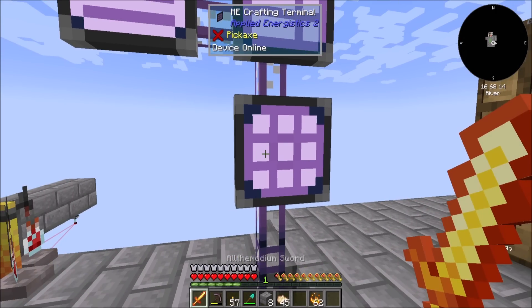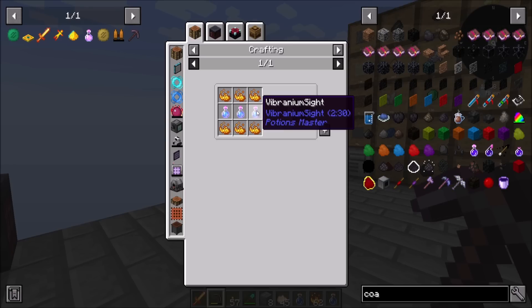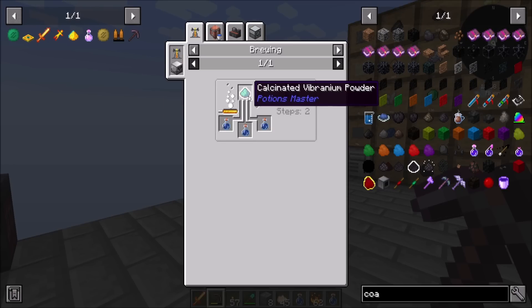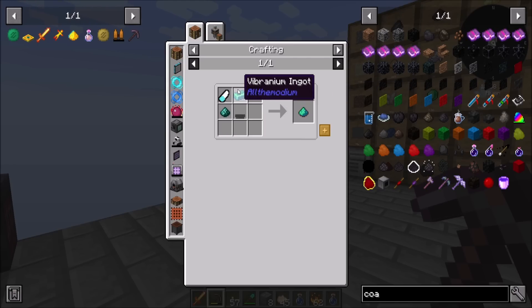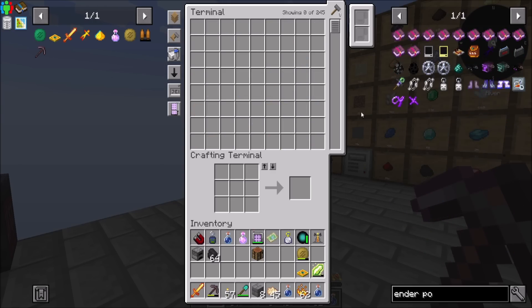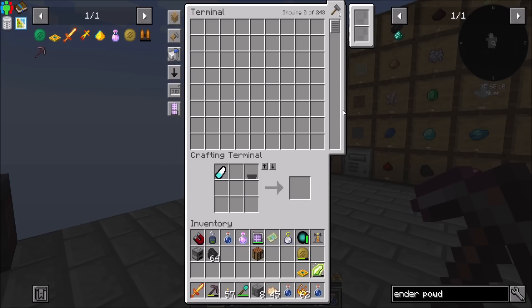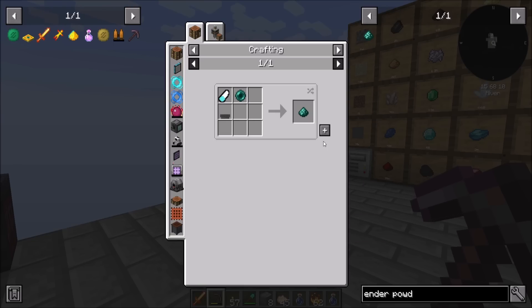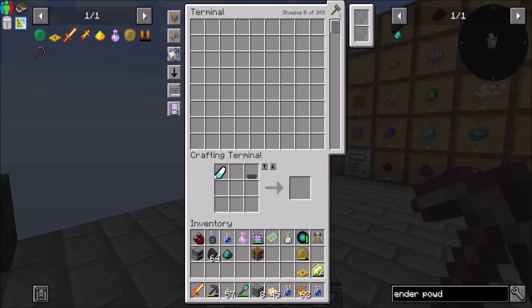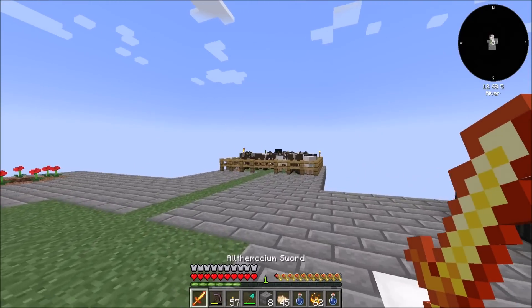And that would be cool. So then we find vibranium, and while we're there we can craft what we need, right? Wouldn't that be awesome? So all I need is blaze powder, the furnace, vibranium powder - which is ender powder, mortar, and pestle - right? I bring the mortar and pestle with me so that we're ready to go to make everything.